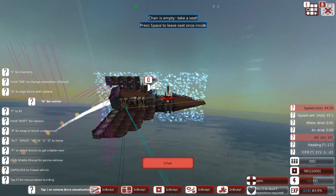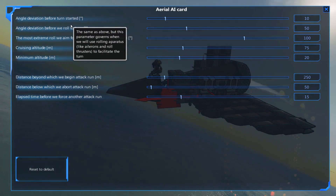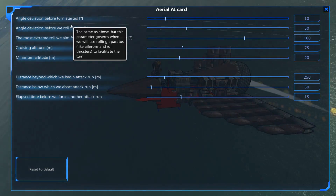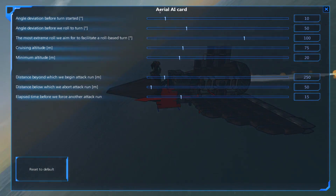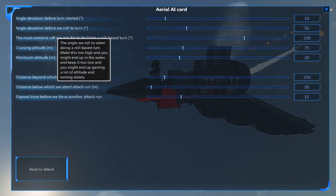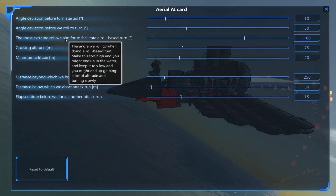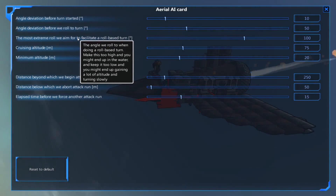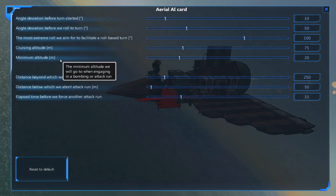Angle of deviation before turn started dictates how far your ship must be off course before the AI begins yawing left or right. Set this to zero if you want your plane to point directly at the next waypoint, or a little higher for a less direct path. Adding about 5 to 10 degrees gives your plane a slight wobble in flight which helps confuse AI target prediction and keeps your plane alive longer. Angle of deviation before roll to turn dictates when the plane will begin a roll maneuver and start turning sharper. A very low value gives a wobbly flight pattern but can hurt your ability to maintain heading; a high value gives long languid turns and is better for slow heavy aircraft.